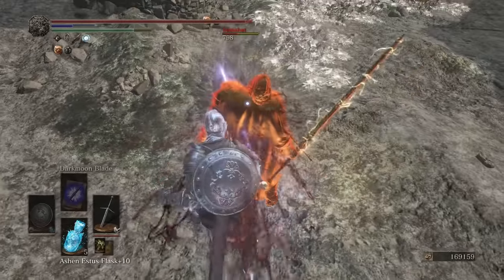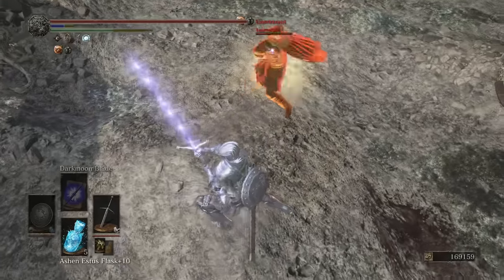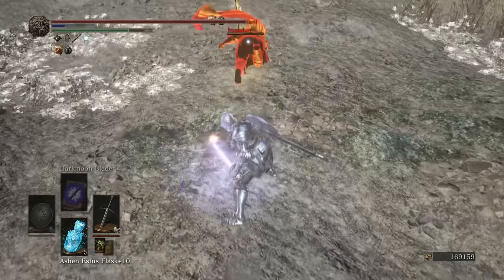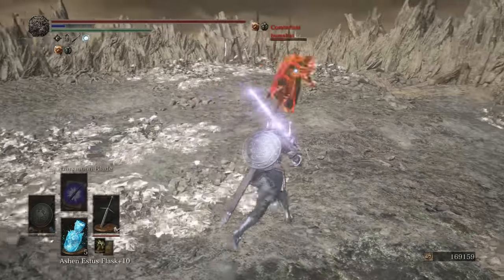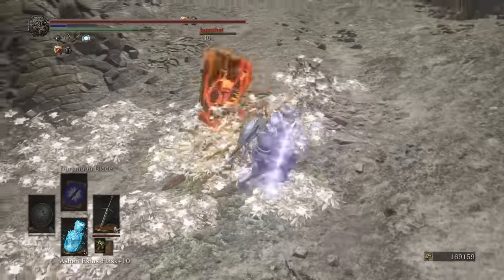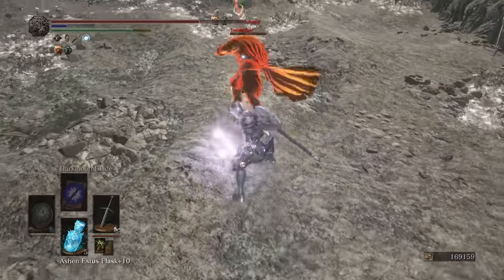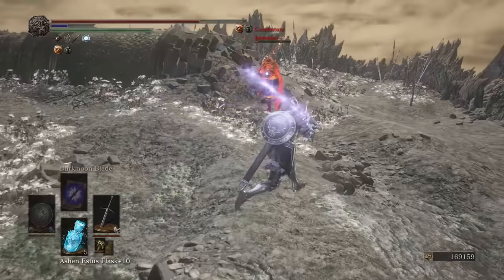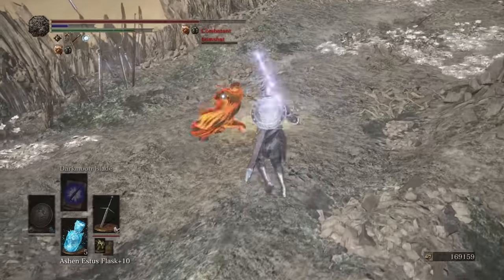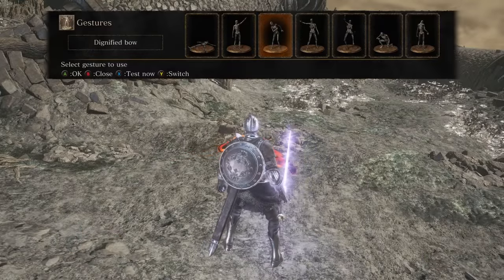Alright, a backstab right off the bat — not the best for Bumshat, but it's okay. I thought he might follow that up with a light attack, but he didn't. We're going to get him with a Weapon Art. The running attack really leaves people open for backstabs, so if you're ready for it, you're good to go. Good fight, my man.